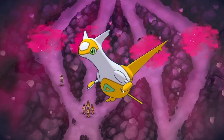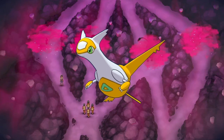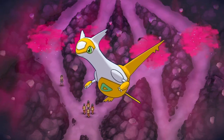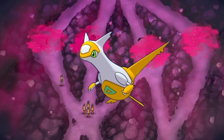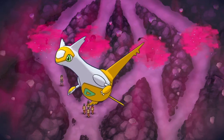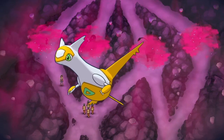Latias is a special case because it has a specific move known as Reflect Type, which makes Latias the same type as one of the four Pokemon you are using. The main strategy here should be to take it out as quickly as possible using something super effective or by having a support mon lower its defenses so you can OHKO it. Ghost-types are a really good option for this fight because even if Latias does switch to a Ghost-type via Reflect Type, you can still be super effective against it with your status moves.